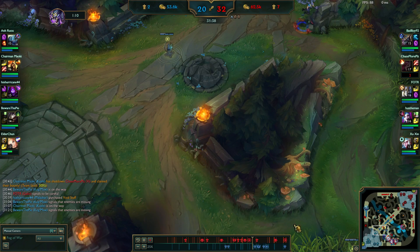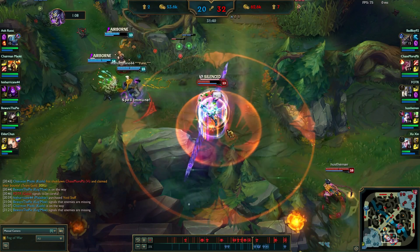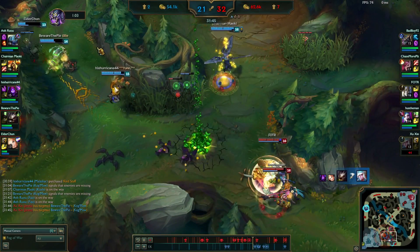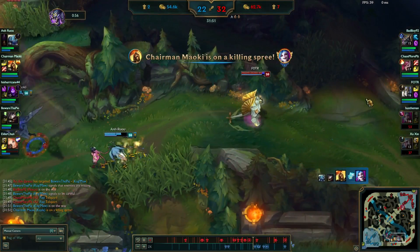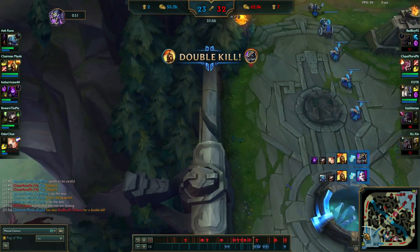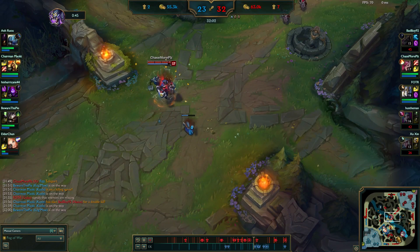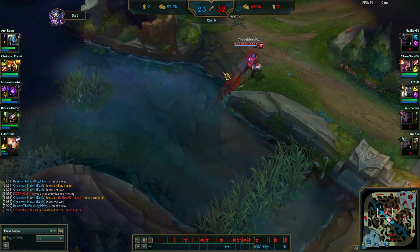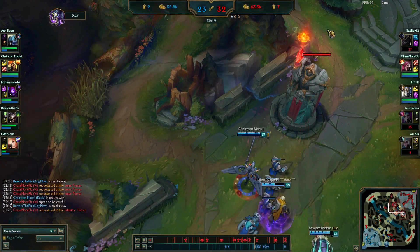Nothing really happens while I'm dead. I don't know why they're fighting here - this is really bad for them. Jinx ends up dying, Kail comes in, almost gets snared, and then Jinx dies. Then Nasus dies. That's just after I get this inhib so there's nothing I can really do about that. I gotta wait again for these guys to come back up.